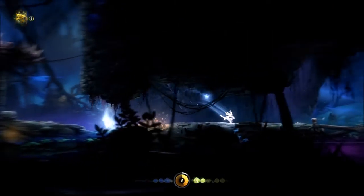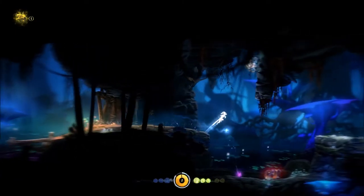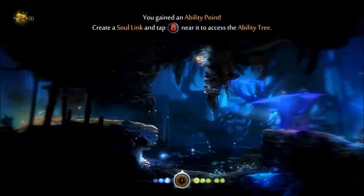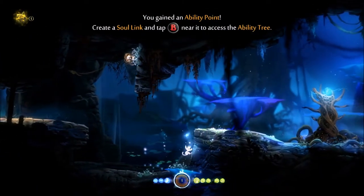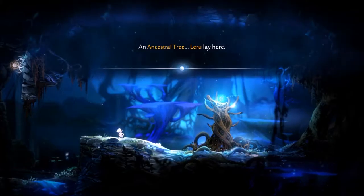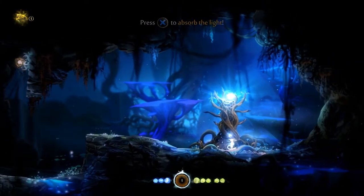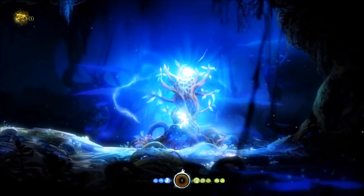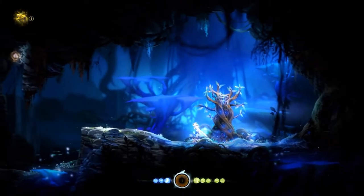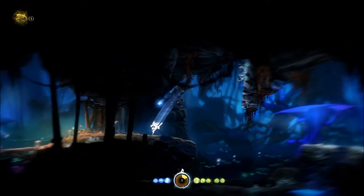Oh no! I'm happy I saved there. I don't really know what to say at this point, because it's just annoying how some of these enemies take the jump out of the place — you cannot really see where they're coming from or where they're going. Oh, it's an upgrade thing — an ancestral tree. Liru lay here; she was swift, agile, and used to cut through air. Let's see what that gives me. We learned double jump! So we're supposed to go here — it makes a lot more sense if you actually think about it.